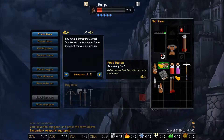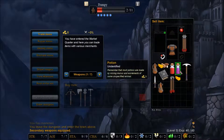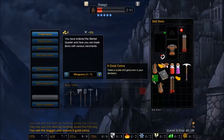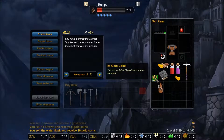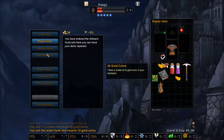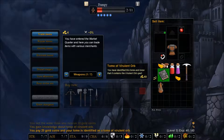The only way to get gold is going to be to sell some stuff. The only things we can actually sell without identifying, ironically enough, are the arrows. We can also sell the dagger — there we go, we have six gold coins. Sell some arrows — that's 14. 24. We're going to hope we can identify that, and it sells for 40.